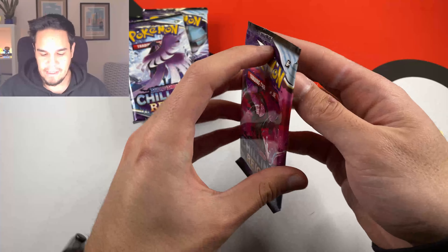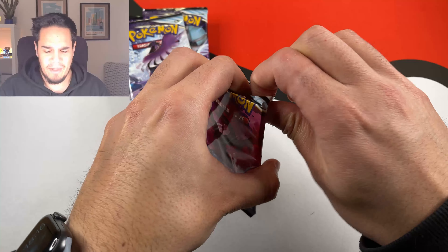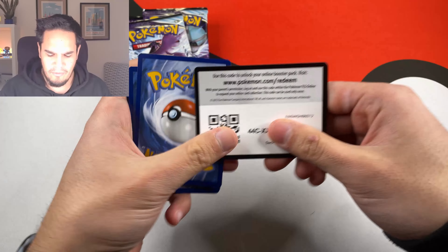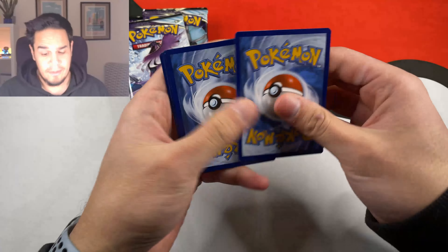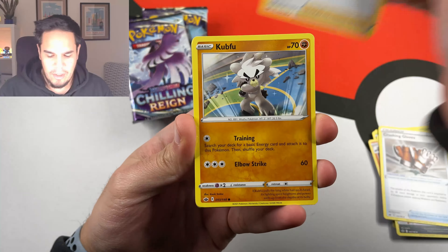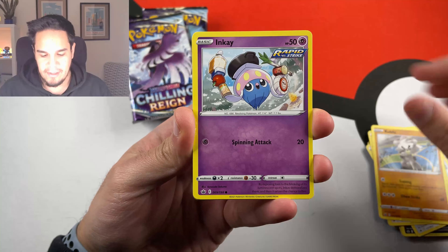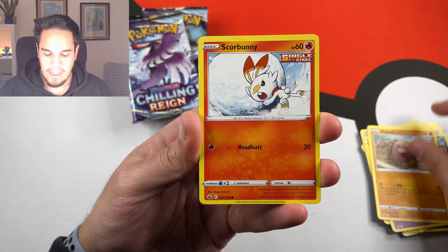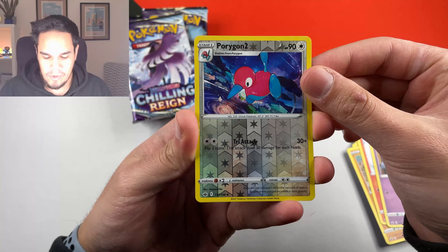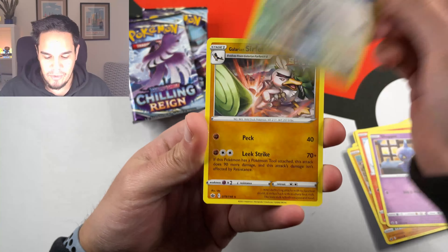Chilling Rain is a tough set. It has amazing cards. You can get the Bees alternative art — they all look amazing. You have, of course, the Serra Aura alternative art. So a lot of really, really nice cards. I think we haven't pulled any alternative art on Chilling Rain. We did pull several alternative arts on Evolving Skies, but still nothing on Chilling Rain.